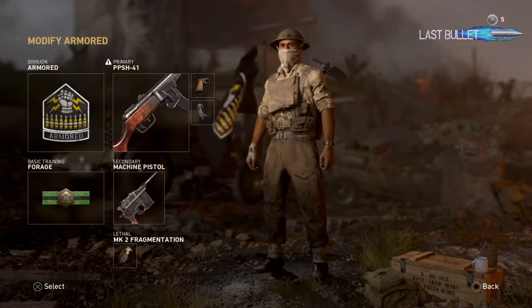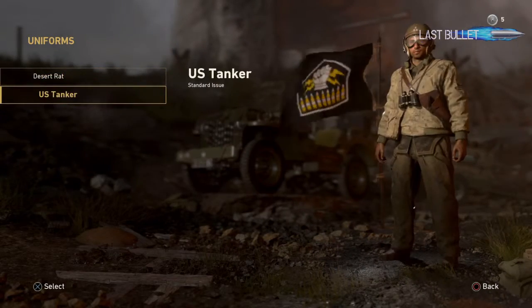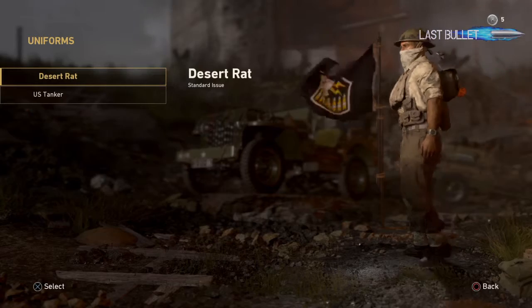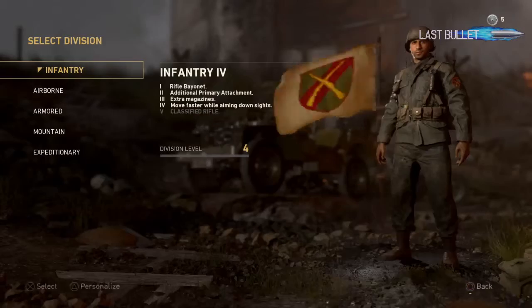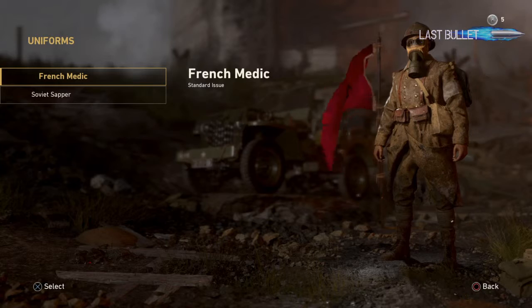For armoured we've got the desert variant and the US tanker, which is pretty cool. Let's change back to airborne. For the expeditionary class we've got the French medic with a cool little gas mask on.